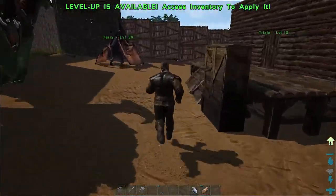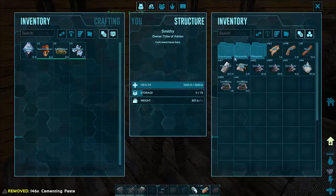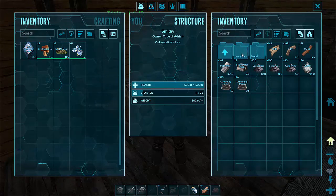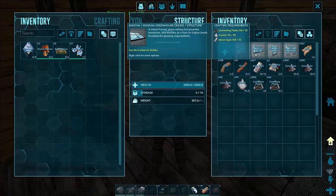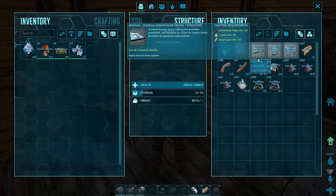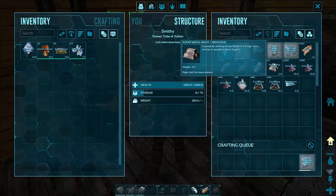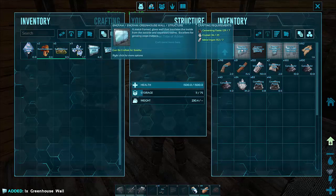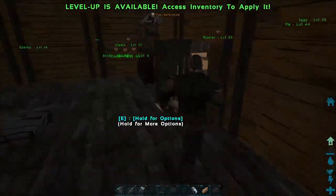Okay, we're back at the base. We got 146 cementing paste. Now in the greenhouse folder under engrams there's just the triangle ceiling, but under structures you'll find another folder called greenhouse with your greenhouse walls, ceiling, and greenhouse door. It costs 35 crystal to make a ceiling panel and we've only got 95 crystal, so I'm going to build one ceiling panel and one wall panel. I need nine more crystal to finish what I'm doing.